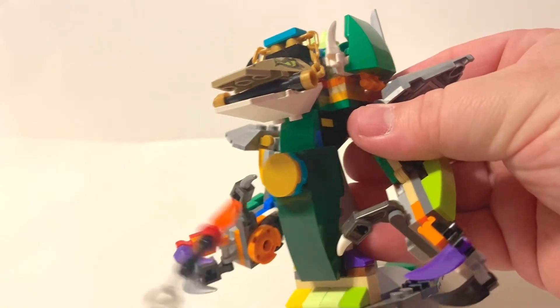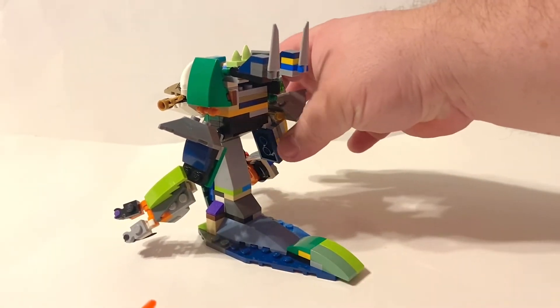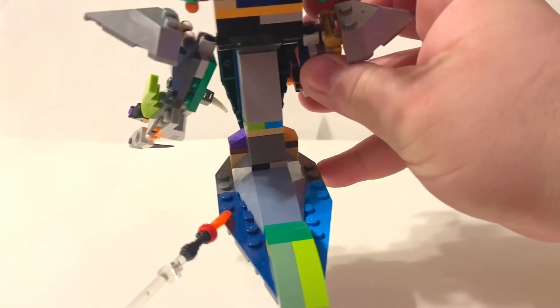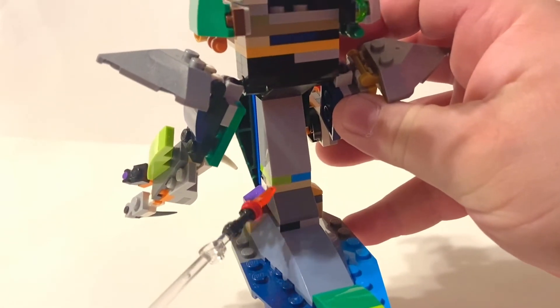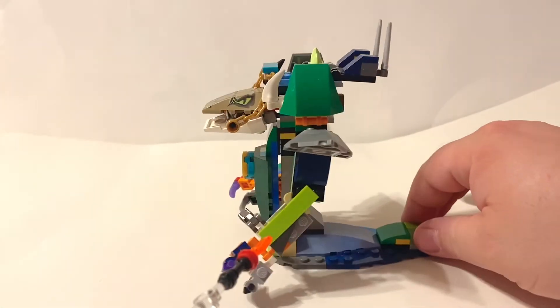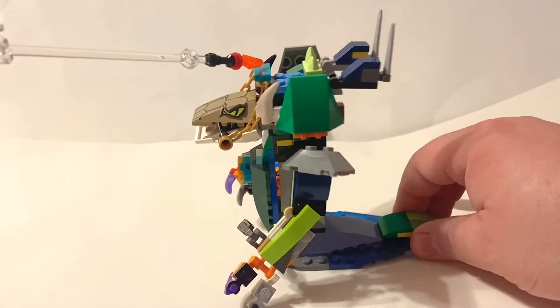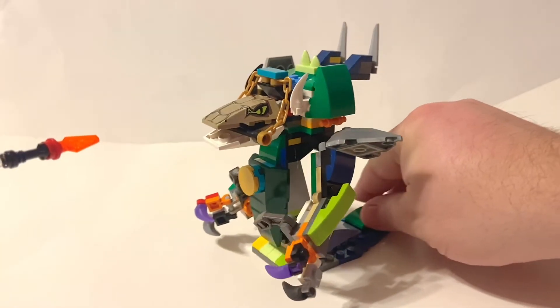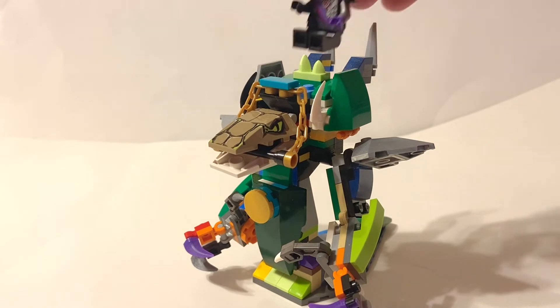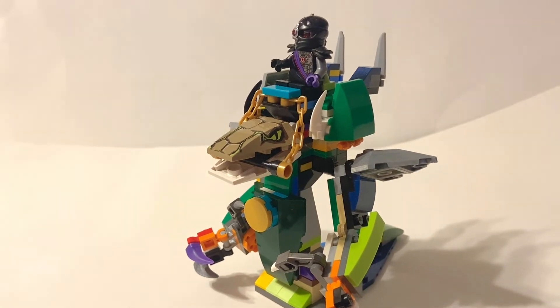The belly area of the beast, and some panel pieces with bricks working up to build the body as well as the back part, giving the character its look. Plus a seat near the top here for the rider, which happens to be General Kryptor himself sitting at the top.